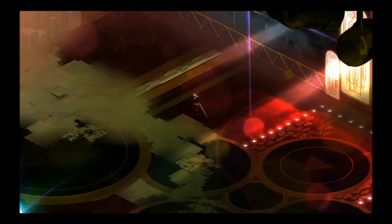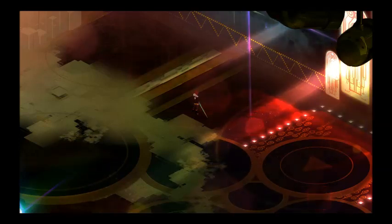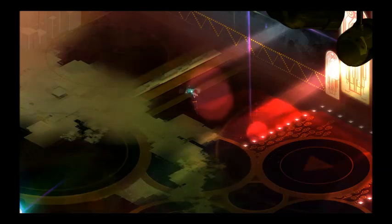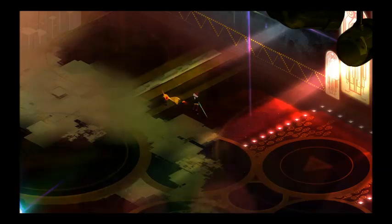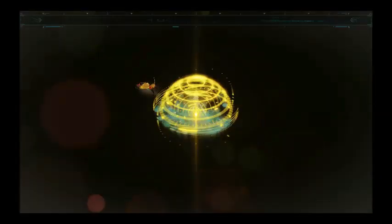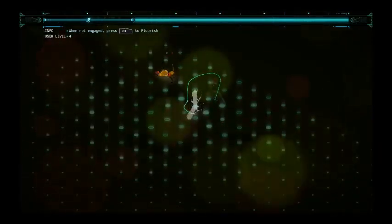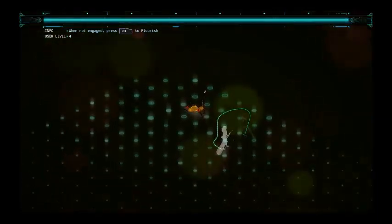First, you need to equip the help ability, and then you need to summon your dog. Next, enter turn mode and use about a fifth or so of your bar, and then switch to controlling your dog.